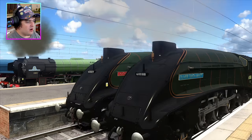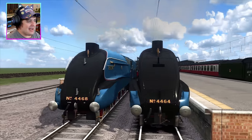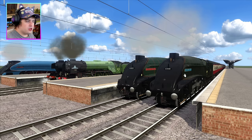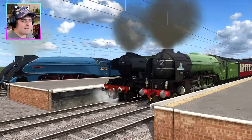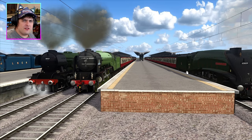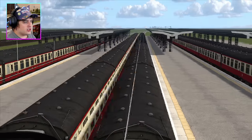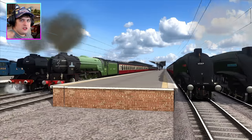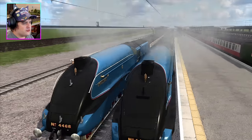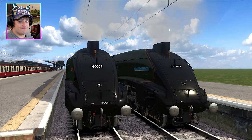Today we have got Oliver Smith-Mired, Union of South Africa, Tornado, Flying Scotsman, Bittern and Mallard, and of course we can't forget the Superclass 47. We're going to program all these amazing engines — these proper express trains — to do about 175% power. They're also going to be pulling 10 Mark 1 coaches. So which one do you think is going to win? Leave your answer in the comment section down below. Is it going to be Mallard, Bittern with two tenders, Tornado or Flying Scotsman, Union of South Africa or Oliver Smith-Mired?